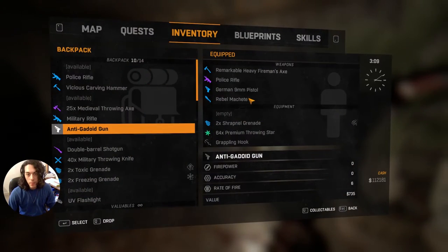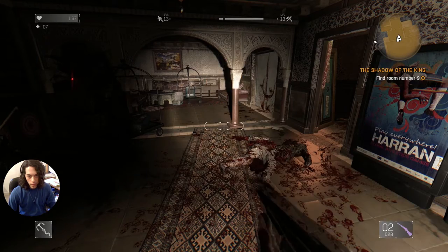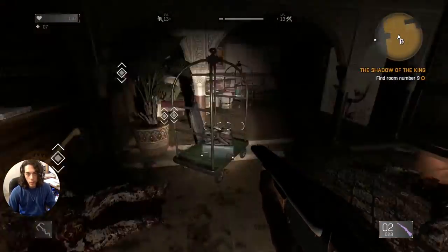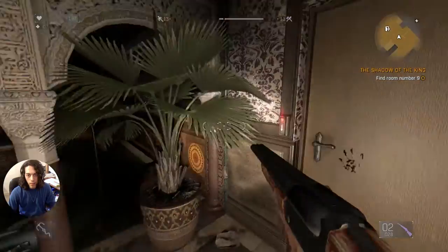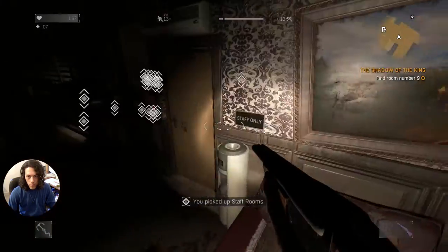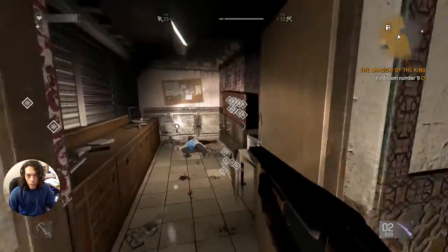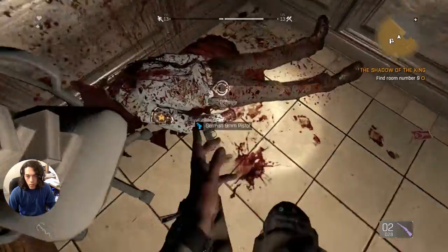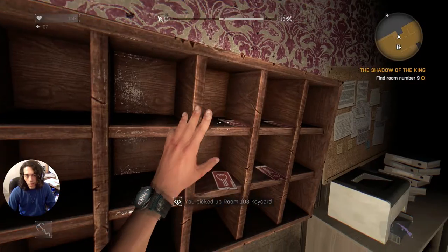Let's take out my shotgun because I am pretty scared right now. I am not going to risk dying. I feel like I'm being set up — this is a slaughterhouse. I have to be real careful. There's a lot of items in there. I need a key card. These are all the keys to the rooms — I'll just get everyone, open every single room.